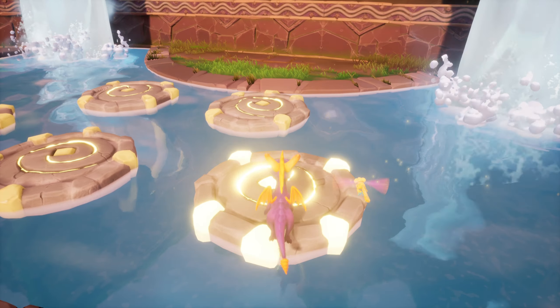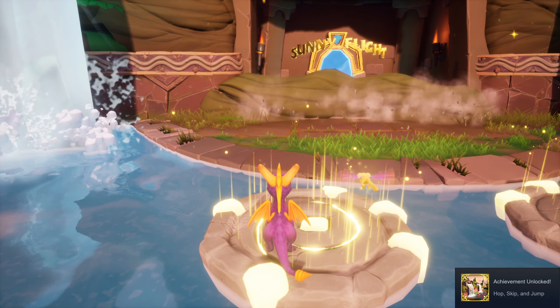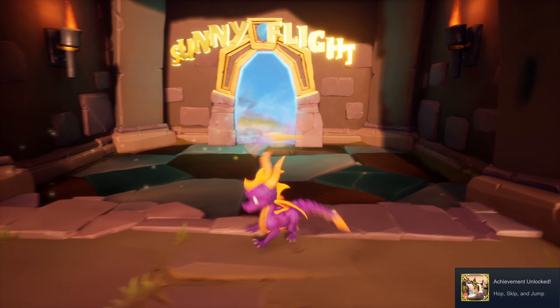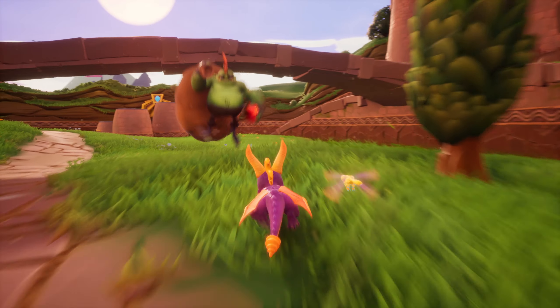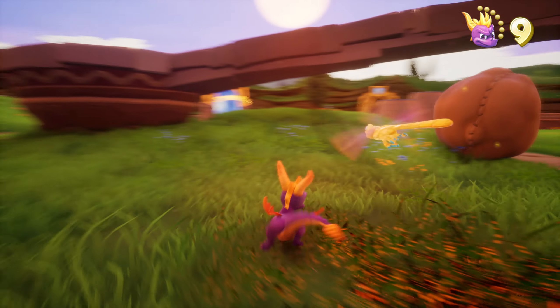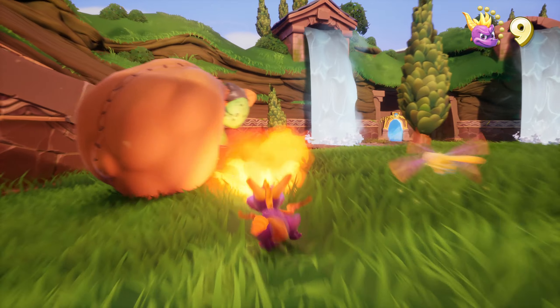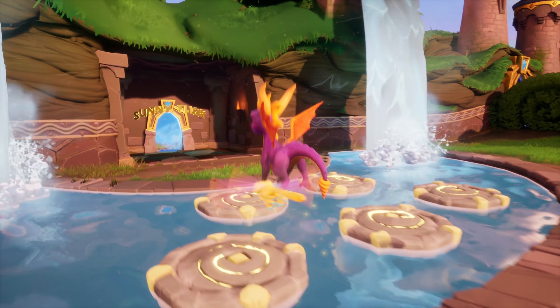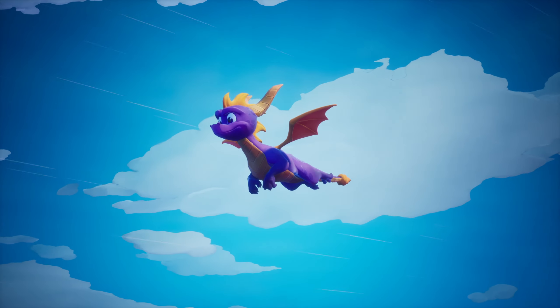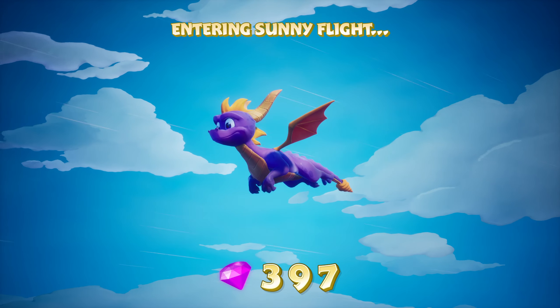These platforms - what, do I light them up or something? What is this - Sunny Flight? There's a guy holding gems, give me those gems! It wasn't only a gem. Wow, I only need three more gems here. You know what, let's go ahead and go to this area. If I remember correctly, this is where I take flight - I have to do like some sort of minigame challenge here or something.